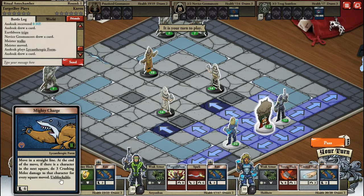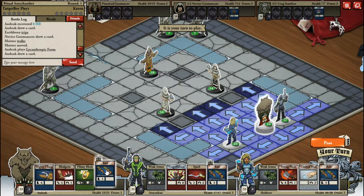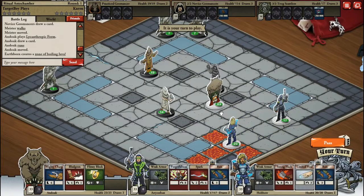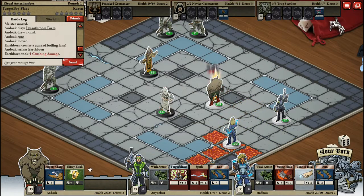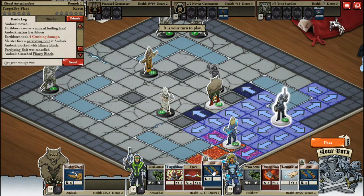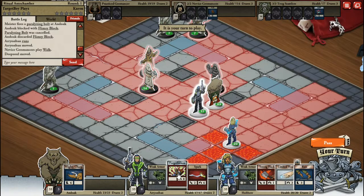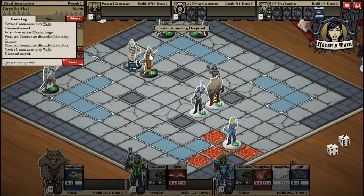Mighty Charge. That's a bear shark — moving in a straight line. Normal charge. We'll run up and attack a guy. That was pretty sweet. Let's move up close here. Time to lose some spells — Practice Geomancer. Can I charge anyone? No. I can spark this dude, but can't kill him.